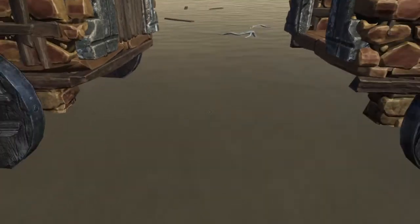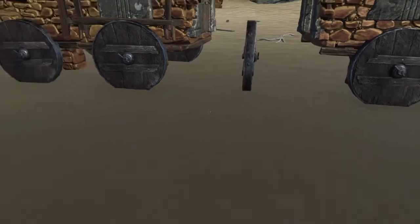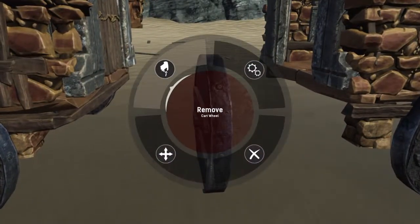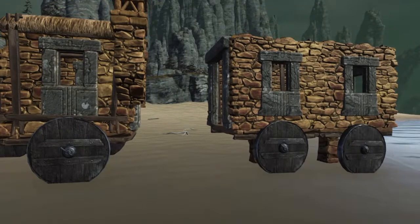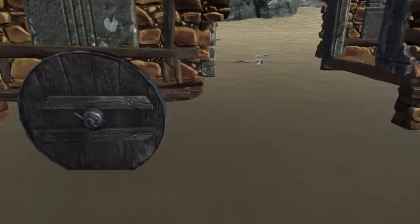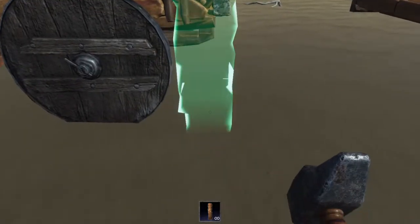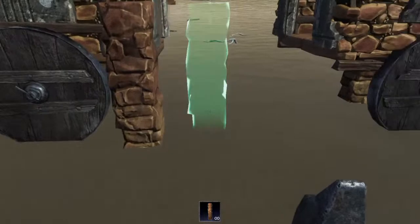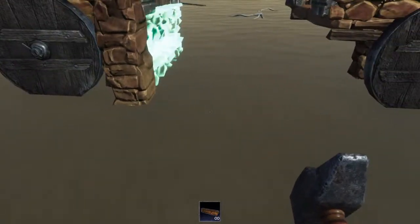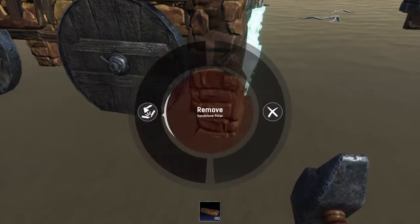I haven't figured out a way, as I said in the other video, to get this to go halfway — to be exactly half a foundation distance. But you could probably sit there and try to place it manually and work that out. There is a technique you can use with pillars and stuff to get these lined up exactly, and then you space it with a wall or whatever to get exactly the spacing you want.